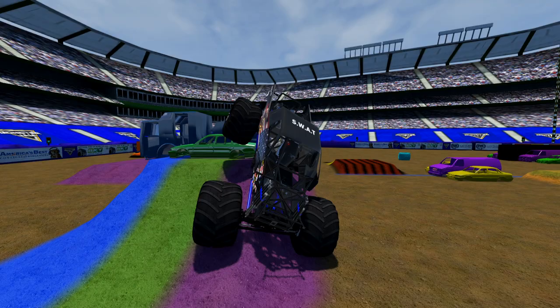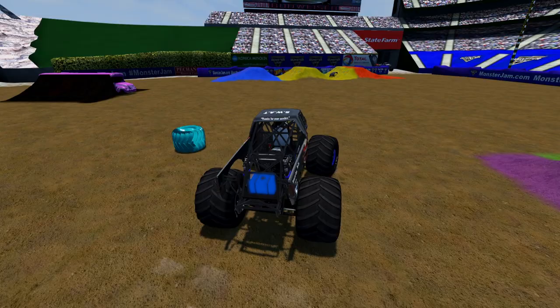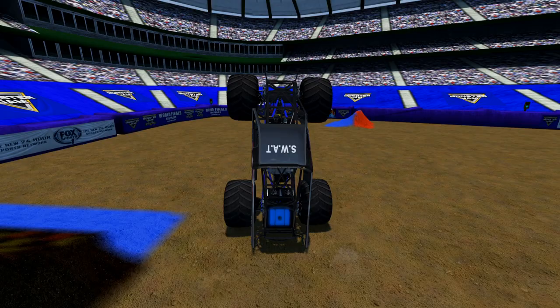Stuffed it so hard into the hill that the hood flew off. Reversing into the fire truck — they slowed down the speed of going in reverse too, which is also good, more realistic. Stuffed it into that car and crushed it. Felbots would say that's a safety hazard. Look at the cabin — it's like wedged hard into the back of the body right there, you can just see it stuffed in.